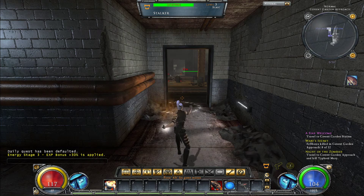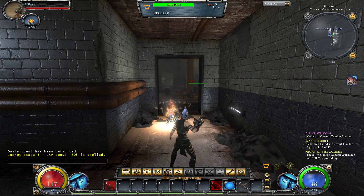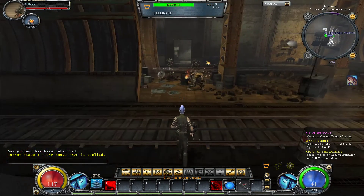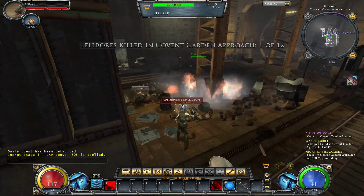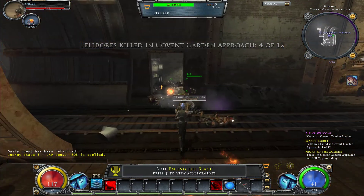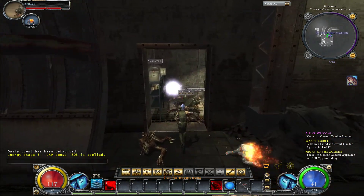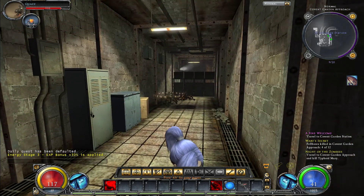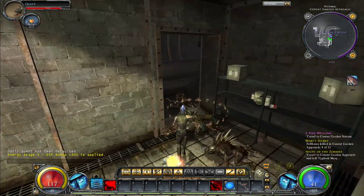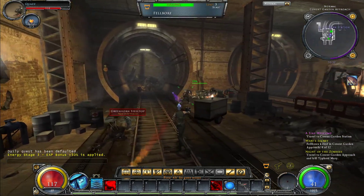Need to get our little buddies out, hopefully not stuck. We've got three of those and our Carnegore. Oh, he took care of it for us. Alright, so who do we have today? Quaz. Okay Quaz, let's see what we can do.